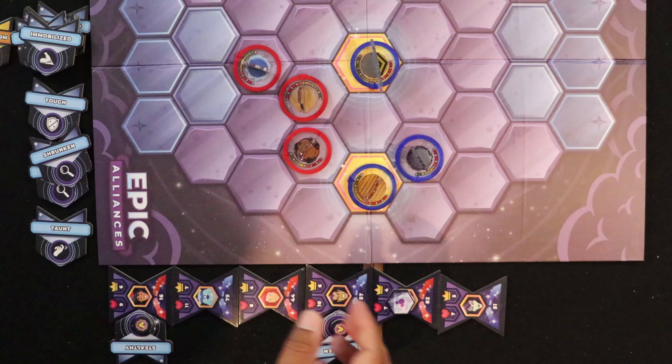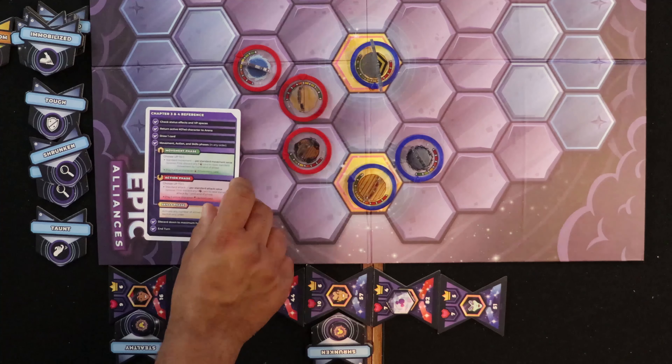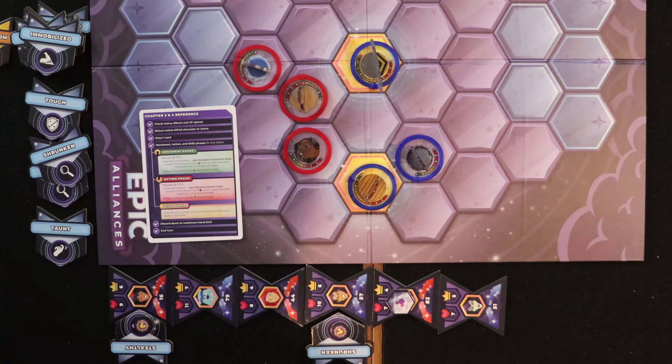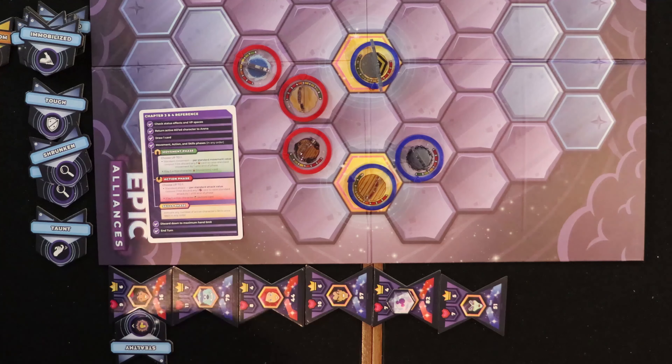That is now the end of the round phase. Next we check status effects: remove a point from Stealthy, remove Shrunken entirely, and remove all of Strong. Each player then draws a card into their hand.